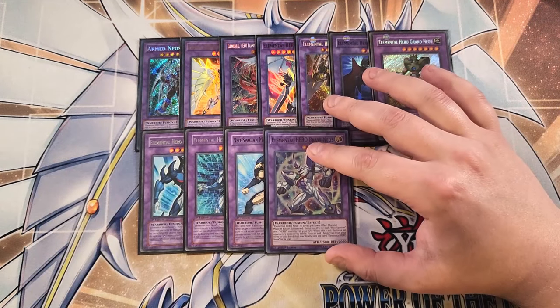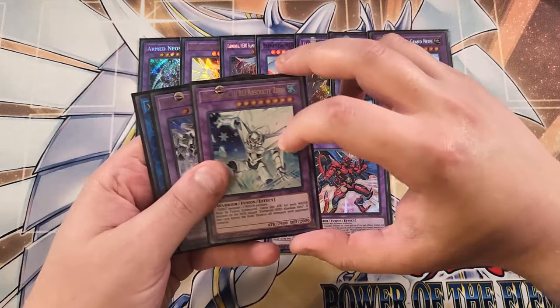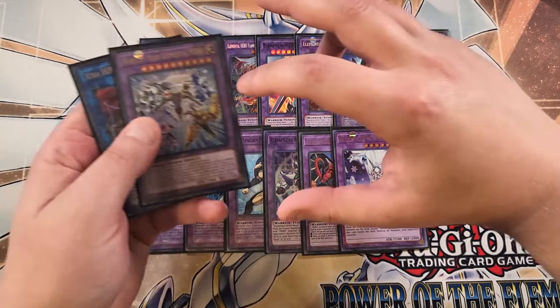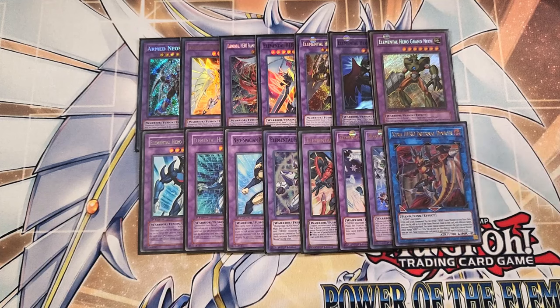We can play a single copy of Brave Neos. Brave Neos is really good as a one-of because it's very easy to summon — it just takes a level four effect monster plus a copy of Elemental Hero Neos. It gains 100 attack for each Neospatian and hero monster in the graveyard, and when this card destroys a bonus monster by battle, you can add a spell or trap card from your deck to your hand that specifically lists Elemental Hero Neos in its text. We can play a single copy of Sunrise, because this card searches Miracle Fusion. One copy of Absolute Zero, because if it leaves the field, you destroy all monsters your opponent controls. One copy of Elemental Hero Blazing Inferno for OTKing your opponent. And finally, one copy of Extra Hero Infernal Divisor, which helps us search out our copy of Neos.